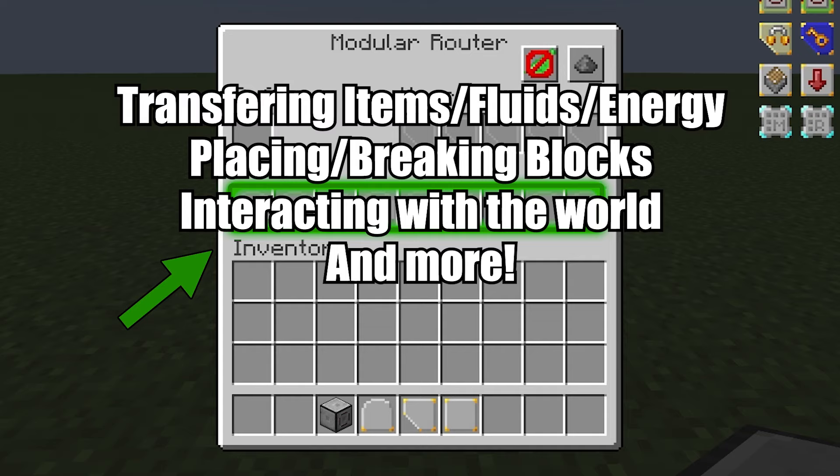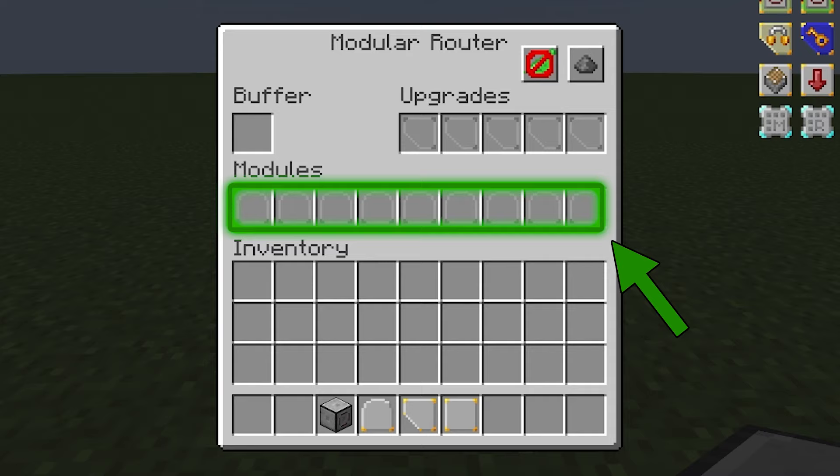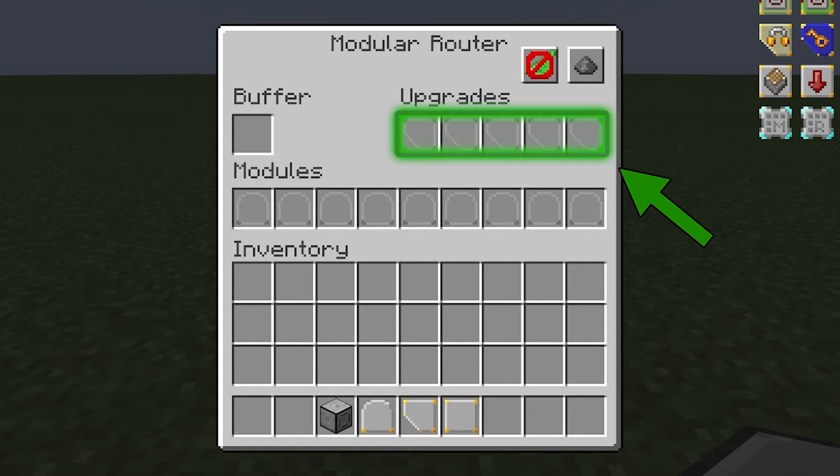Every time a router activates, it'll go from left to right and activate every module that's in there, in order, performing all of the actions. This means that the order of modules can make a huge impact on how the router works, but we'll go more into detail about that later. Up here are the upgrade slots — upgrades are items that you put into the router to change its behavior. There's a variety of them, and we will go into each of them in detail.